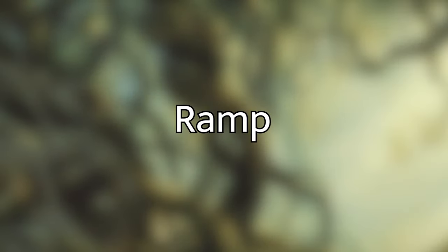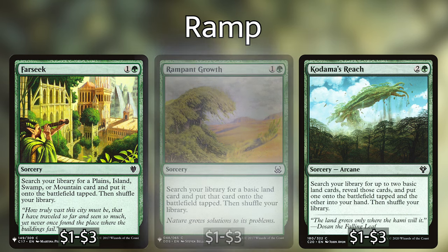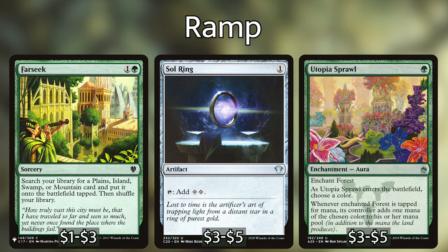The very first strategy is we're going to want to ramp really hard for the first one to four turns. We want to get Tyum out as quickly as possible because the deck really doesn't function without him, but when he is out, we can get out of control pretty quickly. For non-creature ramp, we're running Far Seek, Rampant Growth, and Kodama's Reach — just ways of fixing our mana and getting a land into play. We're also playing Sol Ring and Utopia Sprawl.